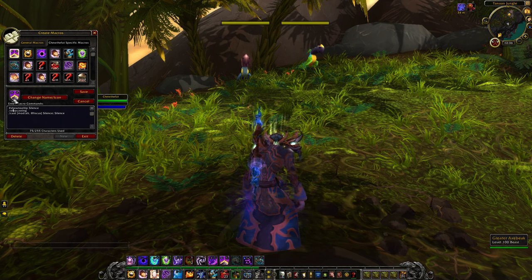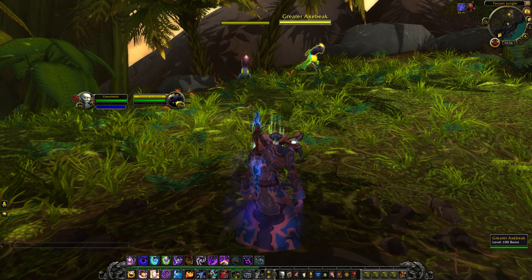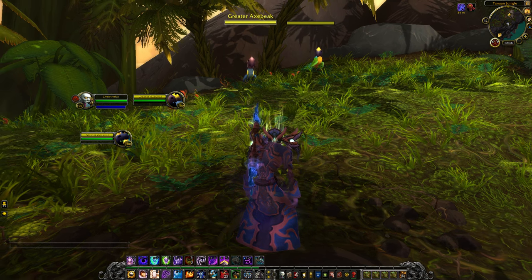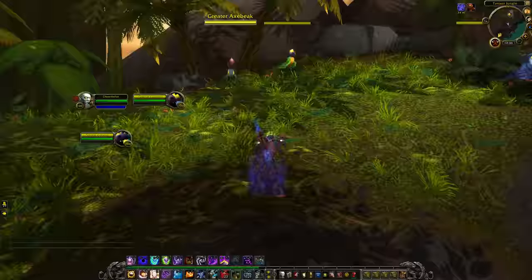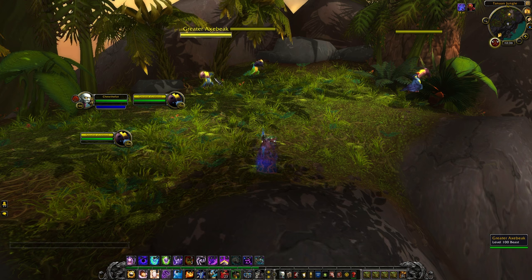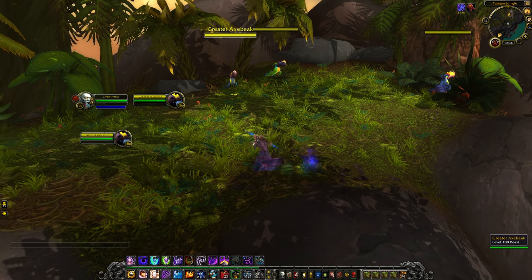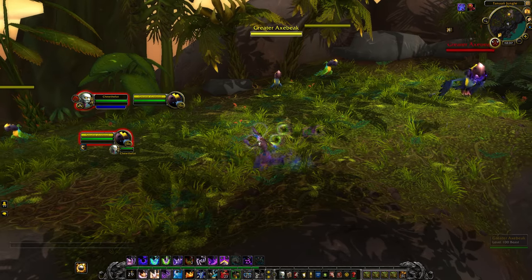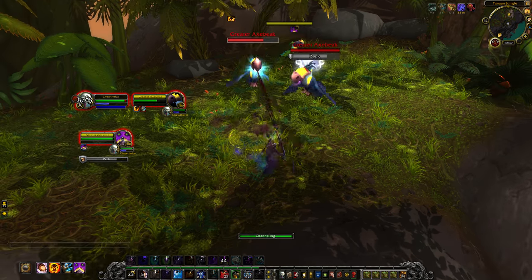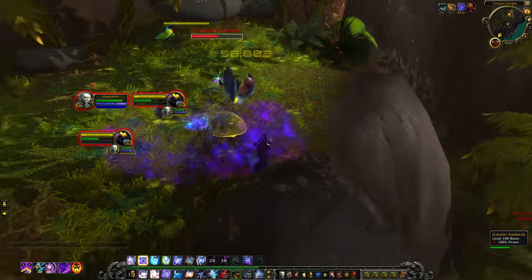Silence is on X, so if I press X I'll silence my target. But if I have someone on focus and press Alt+X, it silences the focus target instead. Same with Mind Bomb — if I Mind Bomb normally it hits my target, but if I press Alt+1 it hits the focus target. So you can Mind Bomb a healer, keep DPS'ing the main target, Silence the healer, go into Void Form, do your AoE, and win.